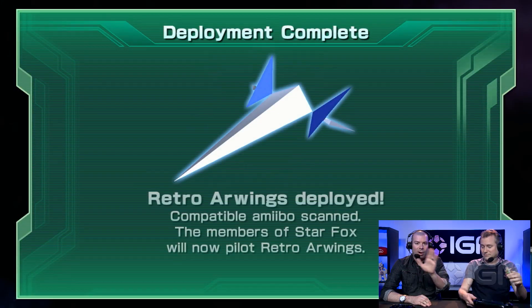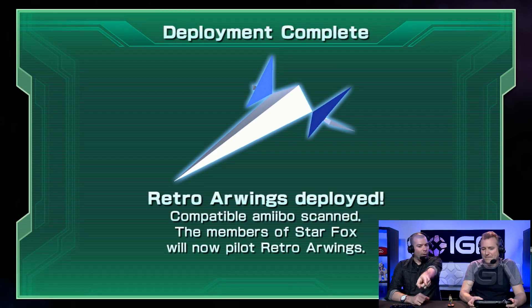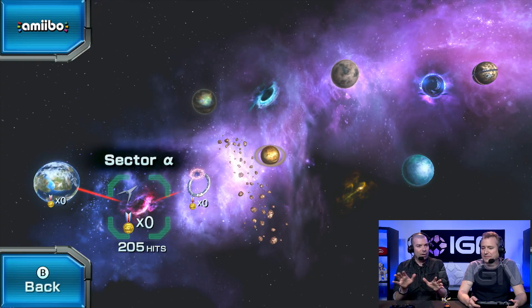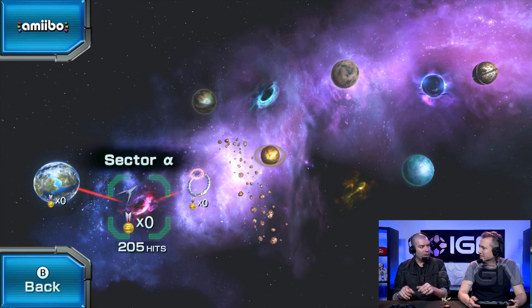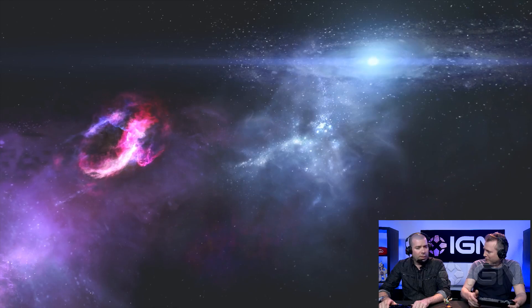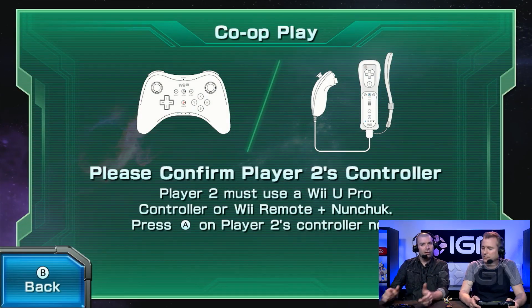Star Fox has been around for a long time, since the early 90s. This is the retro Arwing. To get that, you just scan your Fox amiibo and you get that very cool, very low-poly Arwing. It takes me all the way back to 1993, which is of course when we played the first Star Fox. A few years later we got Star Fox 64, which this game is sort of the first canonical sequel to, or reimagining of, right back into that universe.